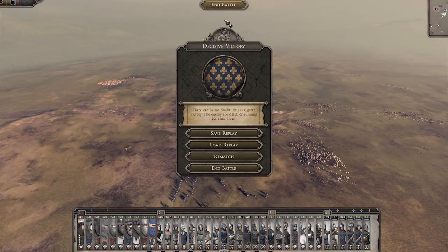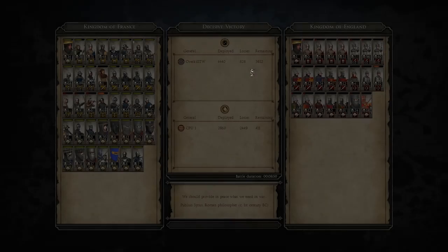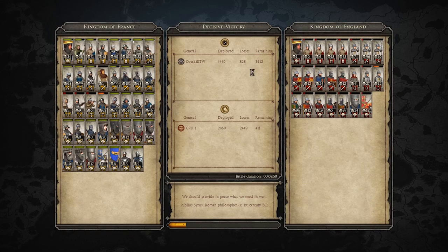Well guys, that has been the French faction focus for 1212 AD. If you enjoyed, please leave a like and a comment down below as always. And if you're enjoying this little series, be sure to subscribe because I'm going to be making these for most of the factions — you guys seem to love them. I've already received a request for the Kievan Rus, so they're going to be the next faction. Until then, guys, I'll see you next time. Goodbye.